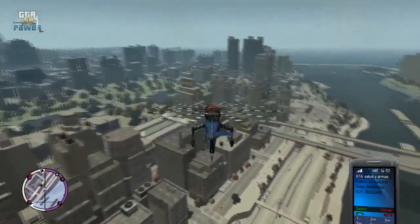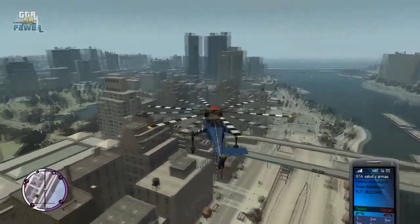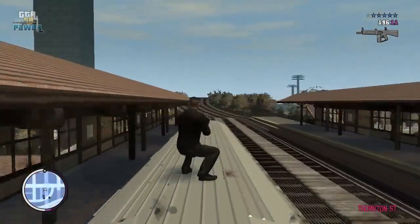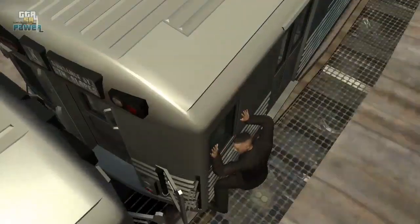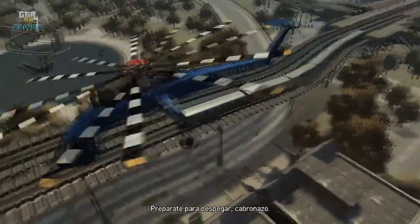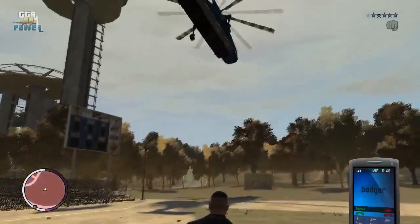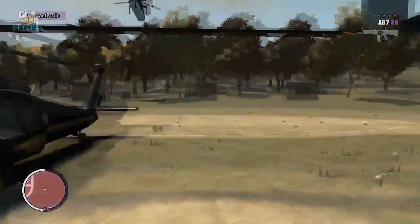If you want, you can only have the Buzzard activated, but I'm going to use both. Then, start the mission for Yusuf — the one where Yusuf appears for robbing the first wagon of the train. Once we arrive at the part where Yusuf appears, let the cutscene play out until we take control of Yusuf.